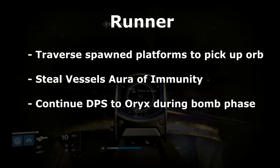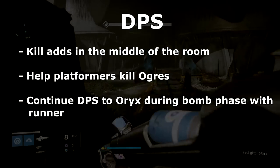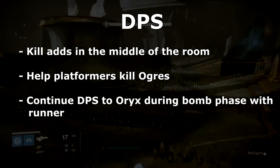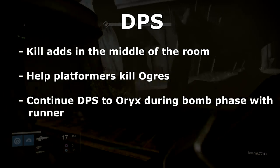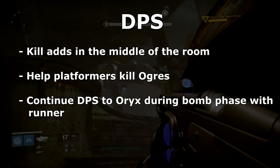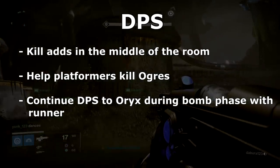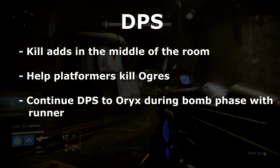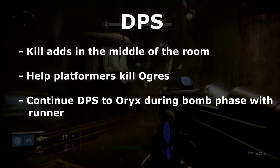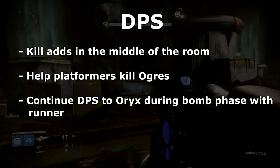The last role is that of the DPS. This person does not have their own platform and is not grabbing any orbs. Their job is to help do damage to things that need it, such as someone's ogre if a player is struggling. They can travel between the two sides and help out, and they're also responsible for taking out the adds that spawn in the middle center of the entire room.